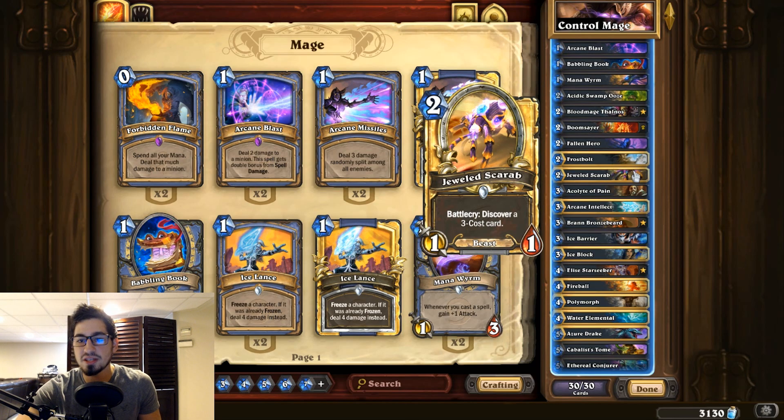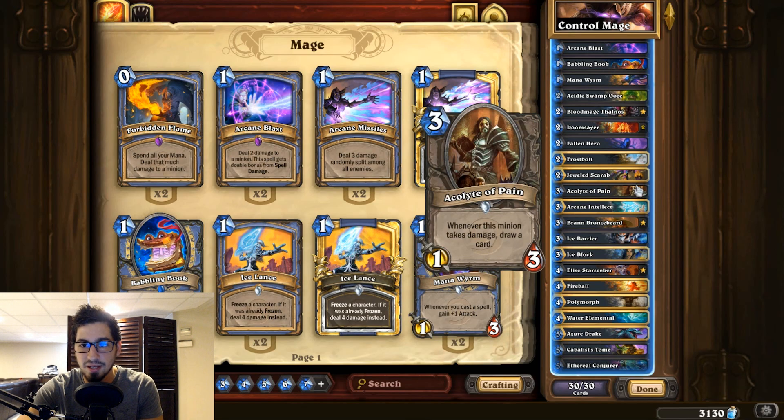One Frostbolt, of course. The Jeweled Scarab is interesting — originally this slot was the Valet card, which deals three damage if you have a secret. But there are only two secrets in the deck, and the combo with Brann to deal six damage for two mana never happened once. The Jeweled Scarab and Brann always work together, and the Scarab generates an additional three-mana card — whether a Forgotten Torch or another secret — keeping your opponent on their toes. Cards like Babbling Book, Jeweled Scarab, and Tome make it very hard for opponents to play around things they don't know you have.